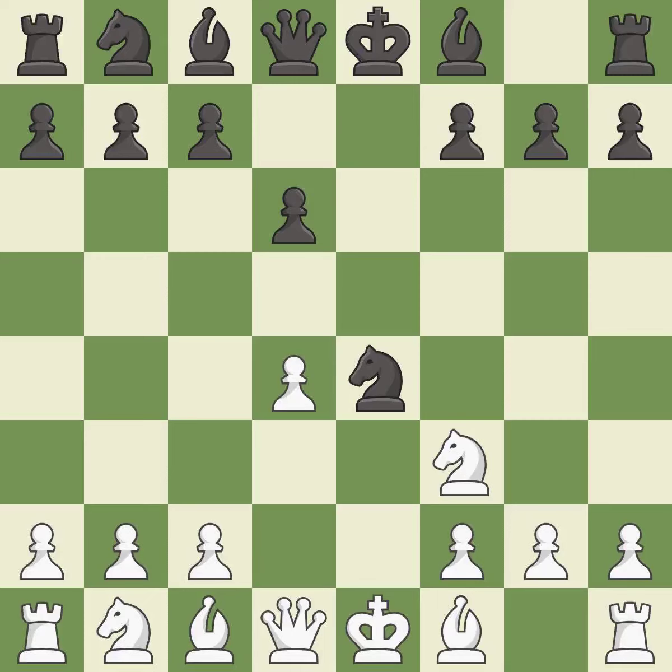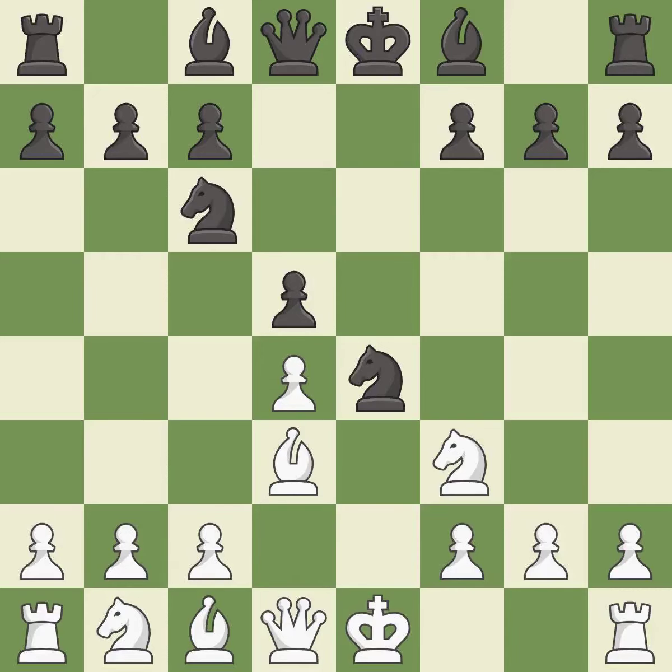d4 takes space in the center, controls the e5 and c5 squares, and allows the dark-squared bishop to develop. d5 takes space in the center, defends the knight on e4, and controls the c4 square. Bd3 develops the bishop, attacks the knight on e4, and prepares castling. Nc6 develops the knight toward the center, attacks the d4 pawn, and controls the e5 square.